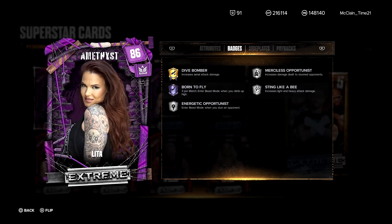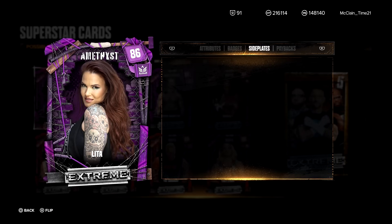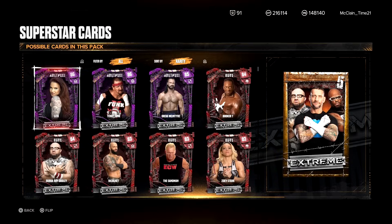Let's take a look at the badges: Sting Like a Bee and Merciless Opportunist — two badges I love, two of my favorites. Only Level 1 badges, but still makes a difference. Level 1 Energetic Opportunist, Level 3 Born to Fly, Level 4 Top Level Badge — Dive Bomber. Love to see that. Resiliency as a payback.